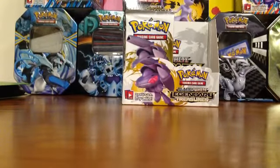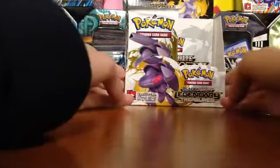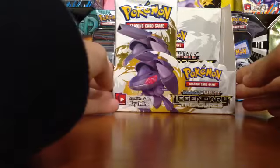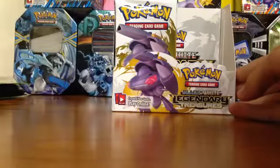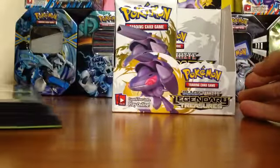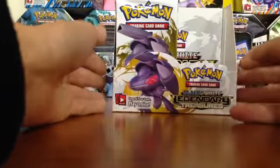Hey guys, Pokemon Master Greg here with the third part of our Christmas special. In the first part we opened up a Thunderous tin, in the second part we opened up half of this Legendary Treasures booster box. We got Keldeo - we'll do a recap at the end. Let's open this up, give it a little shuffle, 18 packs ready for action.